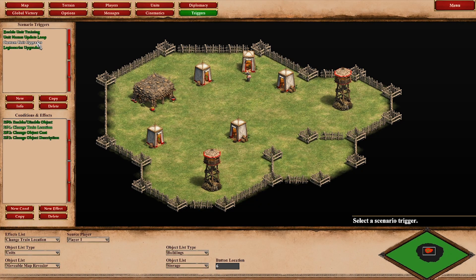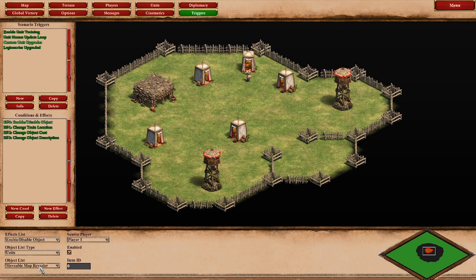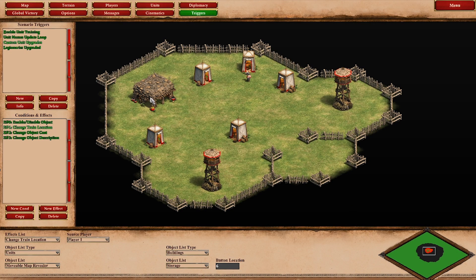It does work in the same way in the end though. So there are two triggers I need to explain here. The first one is custom unit upgrades. You enable a moveable map revealer here, which is just our dummy technology. Then change the train location of that to the same building where the Legionnaire was trained. The Legionnaire was in slot 1, so the moveable map revealer needs to be in slot 6, so that it is exactly below the Legionnaire like a normal upgrade would be.